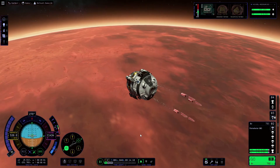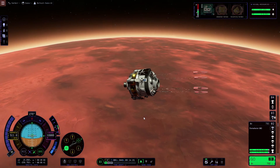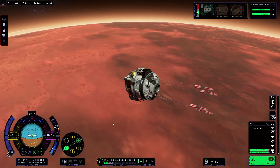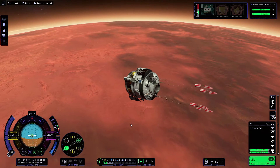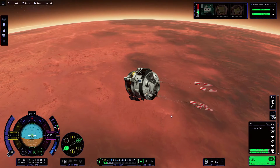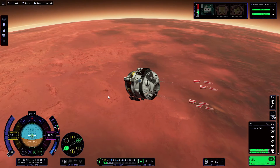Now the drogue chutes have deployed, we are going to slow our speed down so that we don't end up going too fast. I've set up an action group where once we reach around 1,000 meters from the ground we are going to cut the drogue chutes and deploy the main chutes, and at that point we're also going to extend the landing legs.